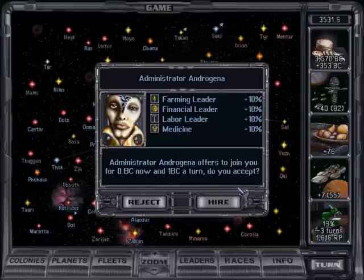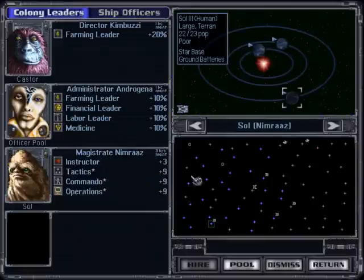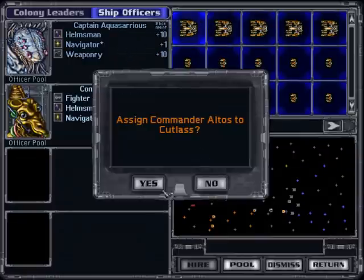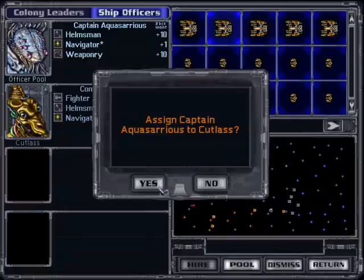Occasionally, a leader will offer to join you for a price. There are two different kinds of leaders: administrative leaders that improve production of a star system, and ship officers who grant combat bonuses during space combat. Leaders will gain experience over time, and the bonuses increase. However, they can be killed off through conventional warfare or assassinated by enemy spies.